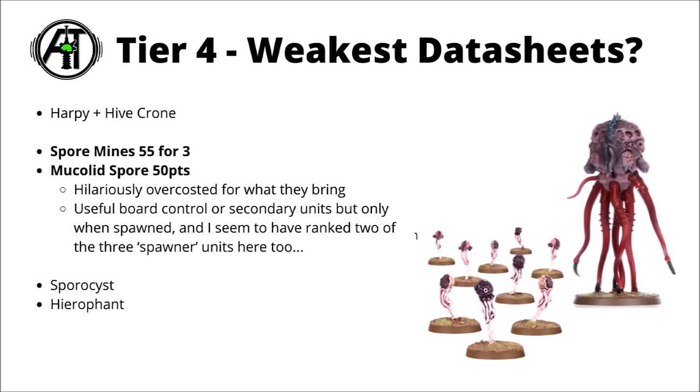Next up, and still remaining weirdly over-costed to the extent that you'd never really want them in your army unless they were spawned in, are the Spore Mines and the Mucolyd Spore at 50 or 55 points. They're basically enormously fragile little mines, fairly likely to die to the first burst of anti-infantry firepower, and even if they do reach the enemy and blow up, they're often going to do less damage than the points they cost. Games Workshop seems to want to keep these as a unit you want to spawn in and not buy with points, though two of the spawner type units — the Harpy and the Spore Assist — also seem to be rated down in this tier. Though admittedly the BioVore is very good and near auto-include status, which we'll get on to later.